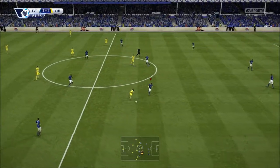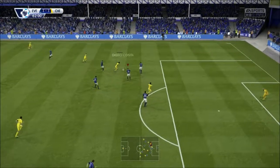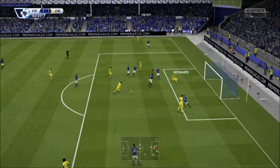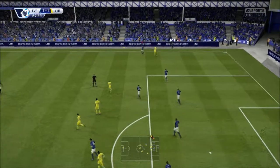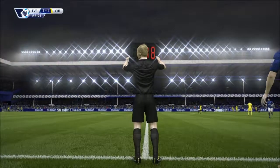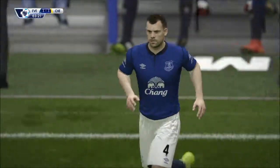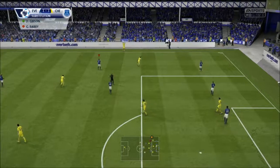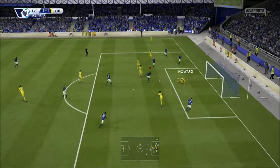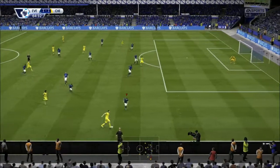Right after kickoff, Chelsea now starting to press. I can start sensing the pressure. Oscar, Costa — that front line is just ridiculous. Hazard splits my defense but McCarthy steps up with a nice tackle there in the box. At this point I decide to bring out Barry for Gibson — I need my midfielders who I use in the attacking half to keep my CDMs in shape. I just felt they were getting tired and getting beat off the ball. Again right after kickoff, Hazard's got space — back out to Fabregas. Nice save, Howard! Chelsea is a very dangerous team, they can strike out of nowhere. Dinston with another nice tackle — clears it out.